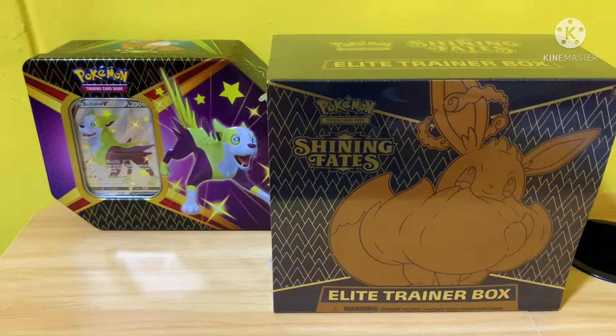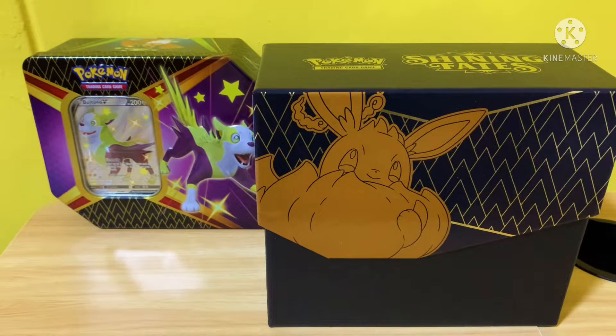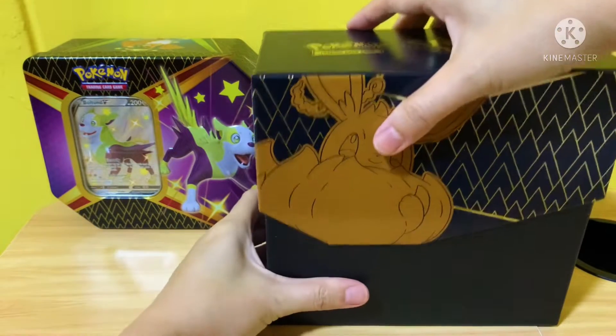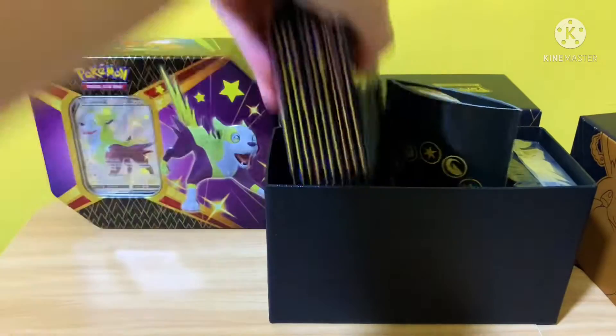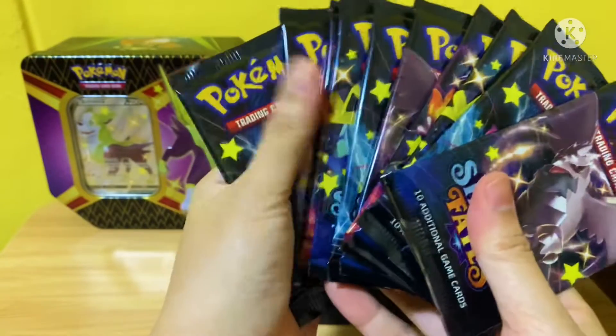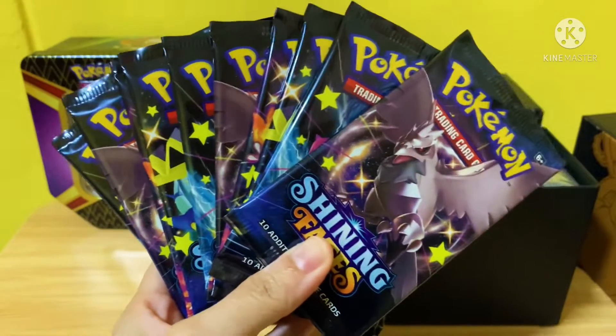Welcome back to my channel. Today I'm going to open an Elite Trainer Box for Shining Fates and I'll be hunting for the shiny Charizard card. Now that I've removed the wrapper, this ETB has 10 packets of Shining Fates cards. Let me crack them open first before we see what kind of pulls we'll be getting today.